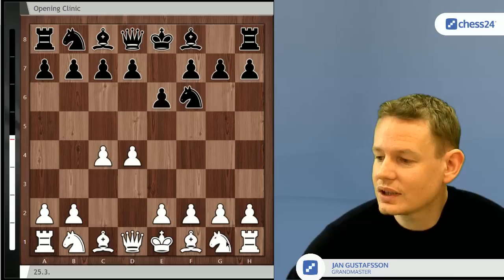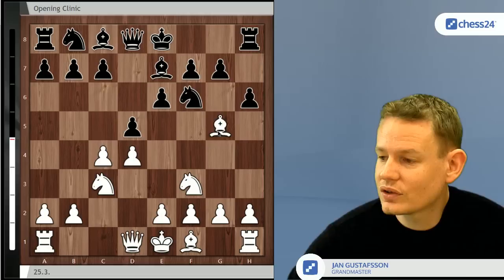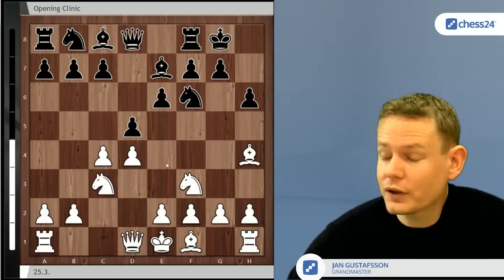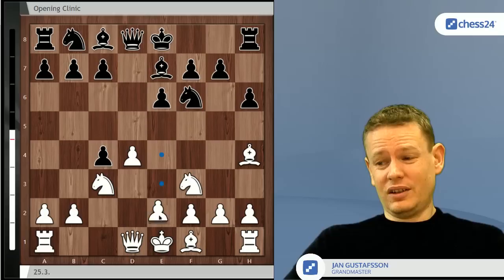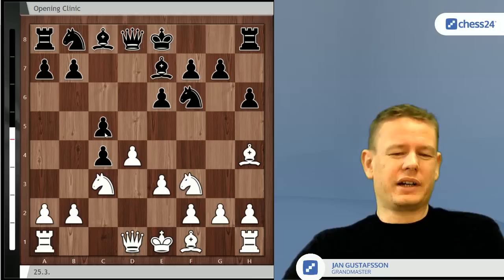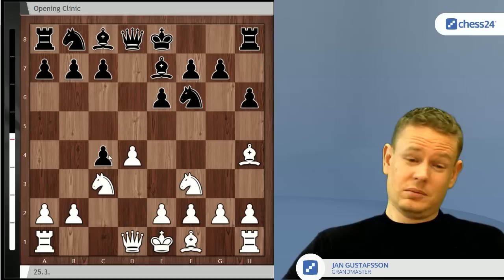Let's get to the position first: d4, knight f6, c4, e6, knight f3, d5, knight c3, bishop e7, bishop g5, h6, bishop h4, short castles. I should mention there's a trendy line that Caruana and Anand have both played recently — d takes c4, e3 and c5 — which might be an alternative system worth considering. It currently looks fresh and promising, even if it may not have a name yet.